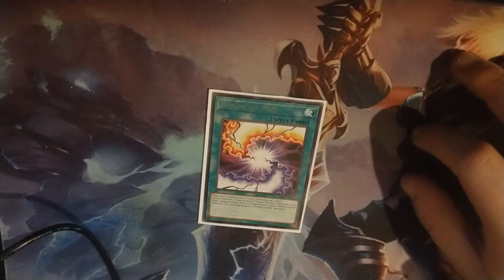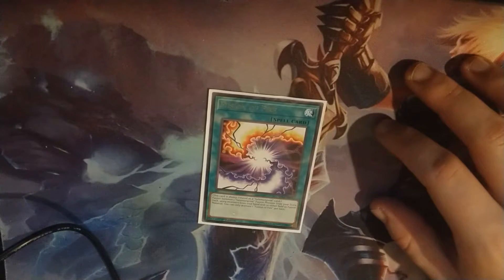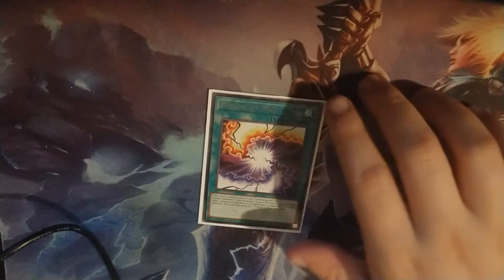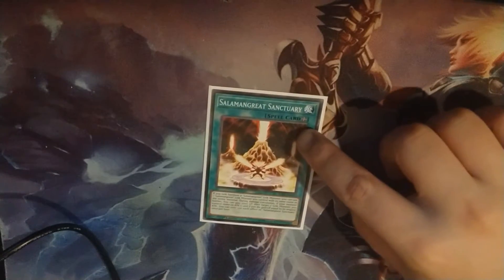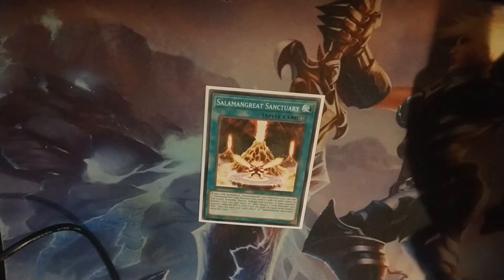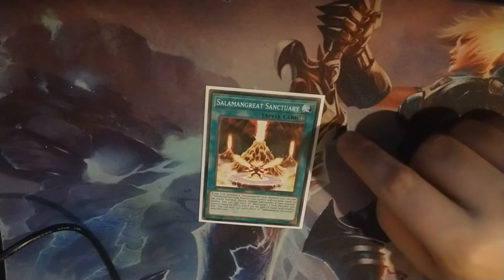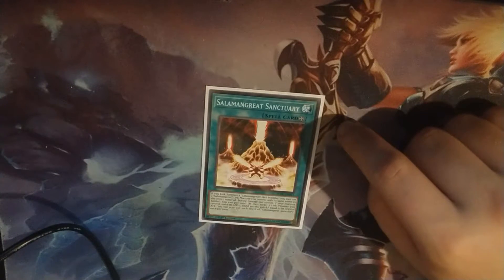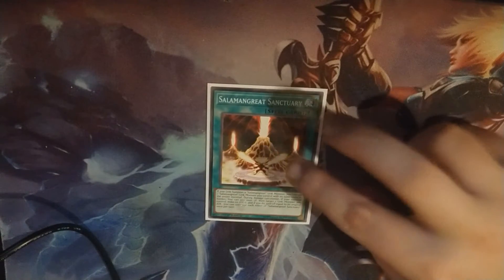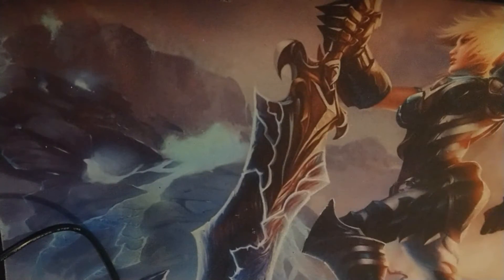Fusion of Fire acts kind of like a Super Polymerization, except it can be negated. Salamangreat Sanctuary is the card that lets you do a bunch of your plays — the link one searches this card. It allows you, once per turn, to use a Salamangreat monster as the full cost for summoning another copy of that same Salamangreat monster. That secondary effect is what you mainly use it for.